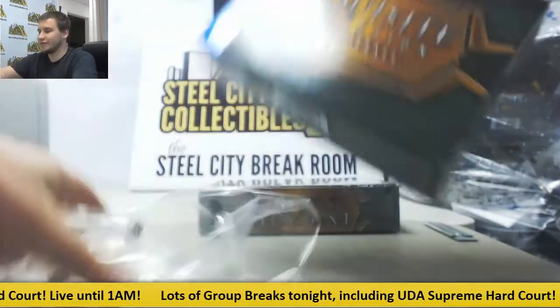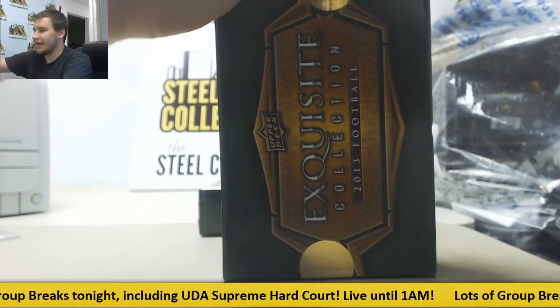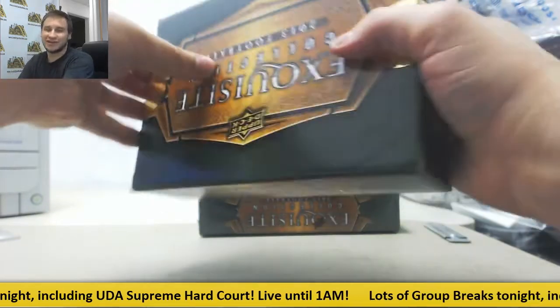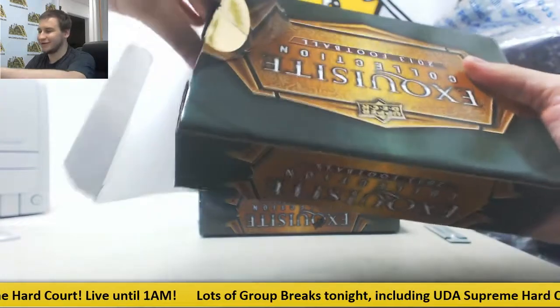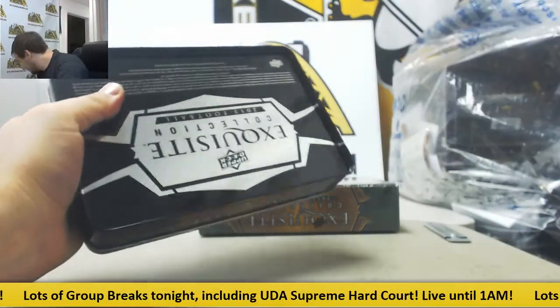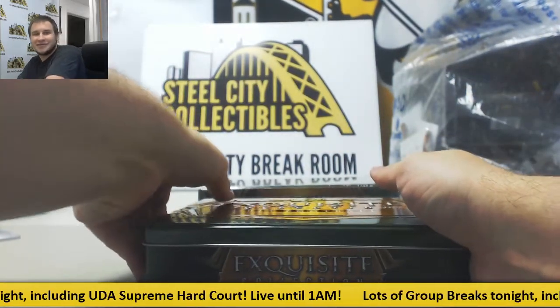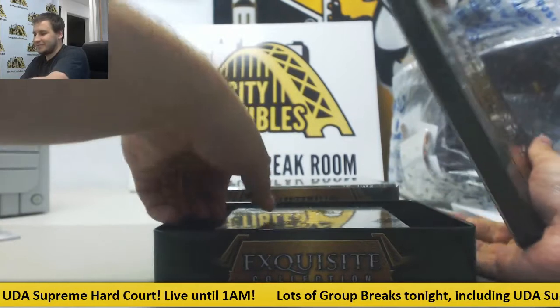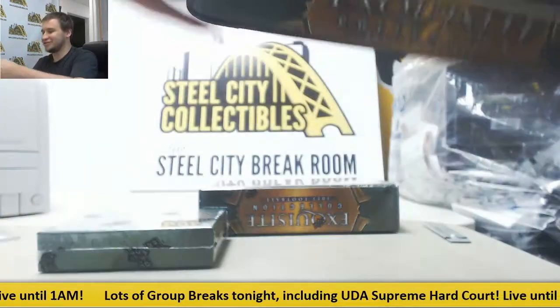This stuff is super underrated. The Terrell Davis Dimensions auto is going to be my Oregon quad jersey from 16 Black Gold Collegiate — I think I pulled like a third of the 99 of those, and the 199s too. I pulled the 101s, so the dream is alive.